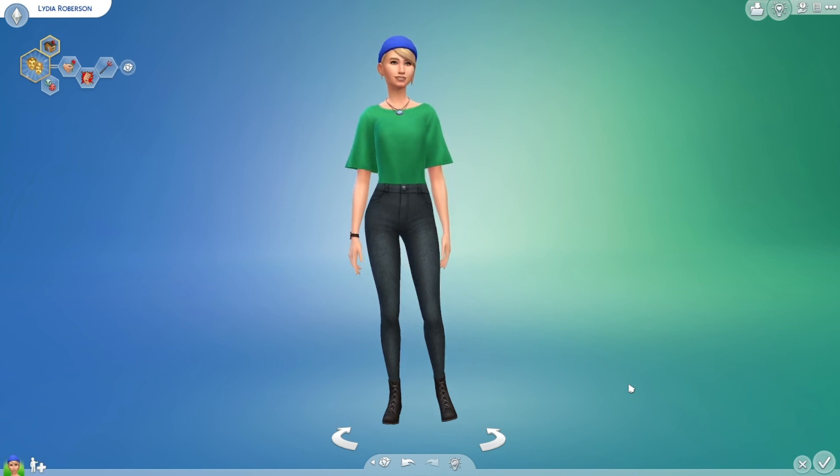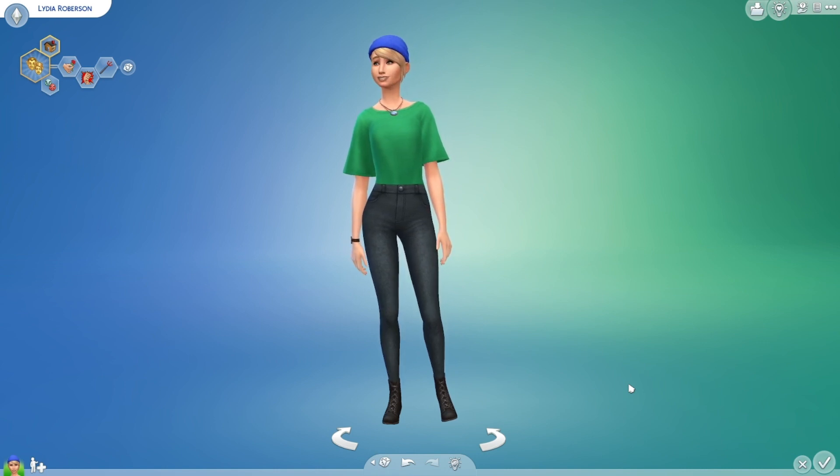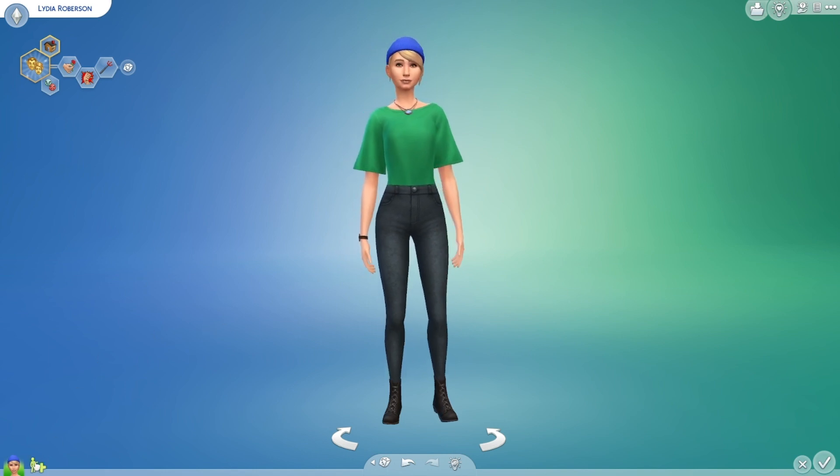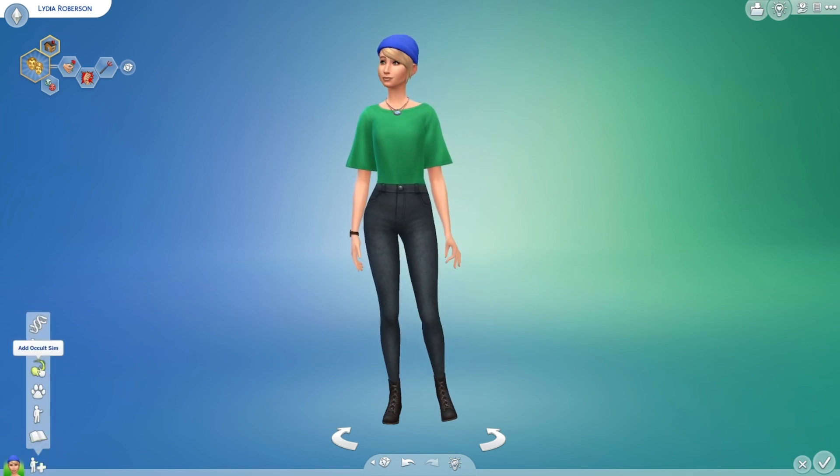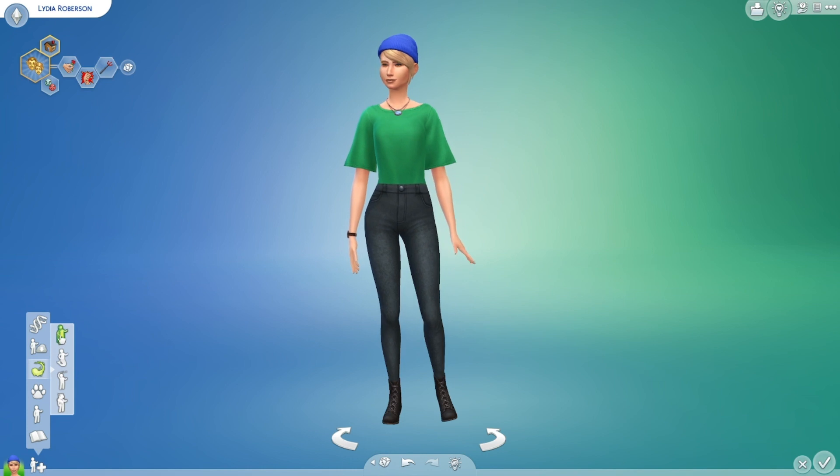If you don't have it, go do that. But if you already have it, then you're good to go. That's the only way you can be a vampire in Sims 4. So the first way is to go into Create a Sim, then Add New Sim, Add Occult Sim, and then Vampire.